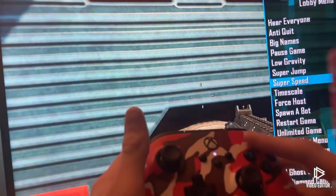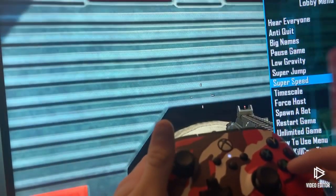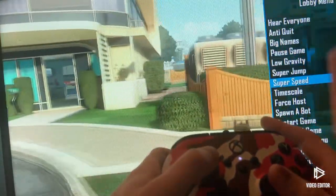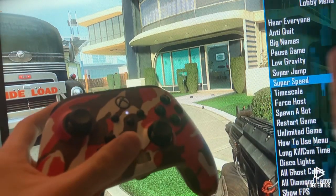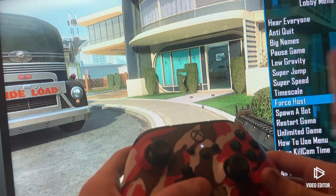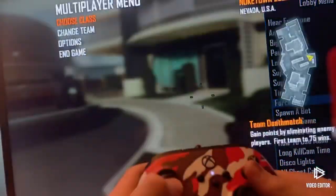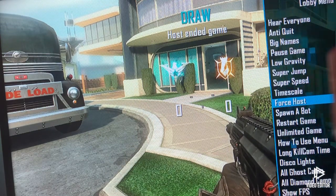If you want to exit out, press X. If you want to turn something off, press A again and you can see that it turned everything off. Now to go online to play this, go ahead and click lobby menu, go all the way down until you see first host, press A to turn that on, and then you end the game.